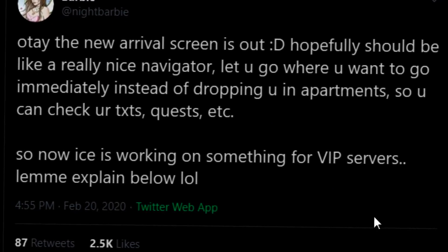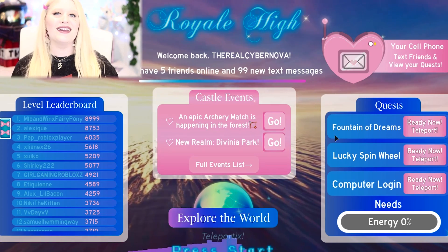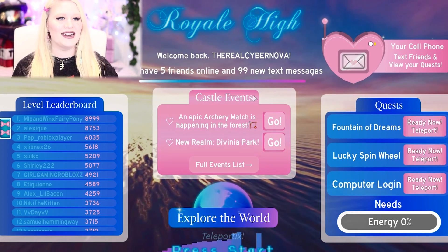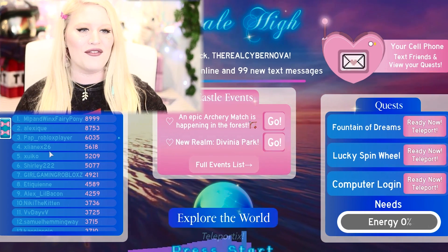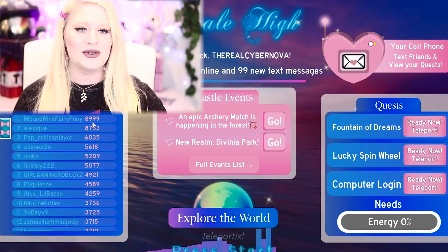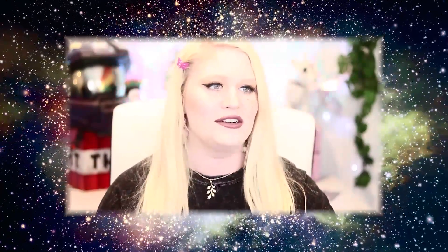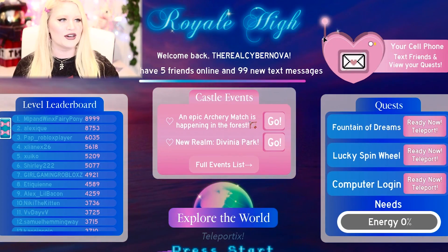Thank you, Ice Overlord, our alien king, for getting this up for us. He is also working on something for VIP servers. So here is the brand new load screen, everybody, and I'm very excited about this. Not only do I love it, but we can see that somebody is almost level 9000, which is absolutely crazy. Like, we're never gonna talk about my level ever again on this channel. It shows you your diamonds here, it shows you the Royal High logo.